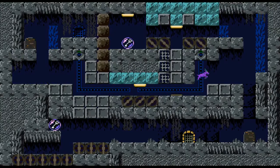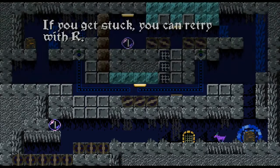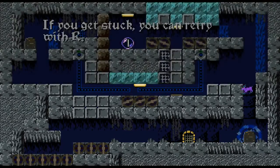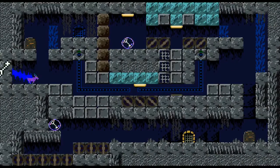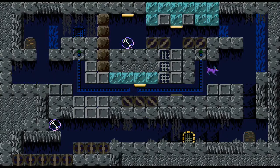All good puzzle platformers need a suicide key — if you get stuck you can retry with R. Now I feel like I'm going to be stuck down here. Maybe I was supposed to... for fuck's sake. Try this again. I do have that magic rat, whatever the hell he is. They don't really explain him, I don't think.